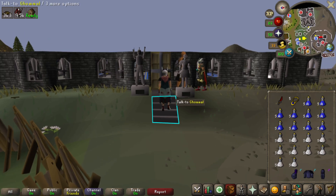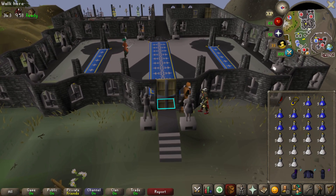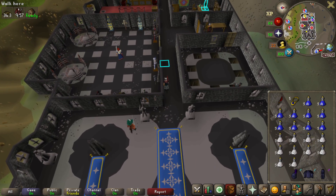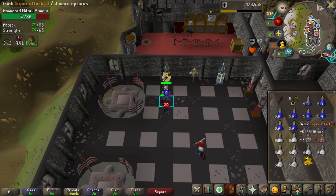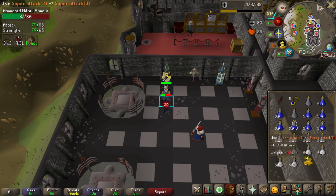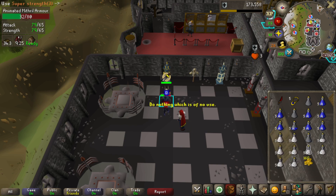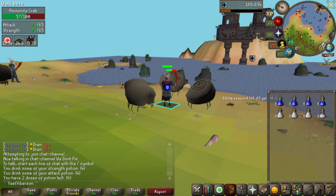We haven't done this yet, but 65 attack and 65 strength means we can enter the Warriors' Guild now. The only reason anyone outside of UIMs comes here is for the dragon defender — and we need it. Mithril armor seems like the best to attack at my level, striking the best balance between coins and ease to kill. We'll rack up a ton of coins because I am never lucky with dragon defenders.